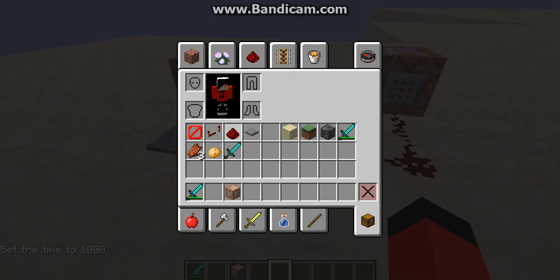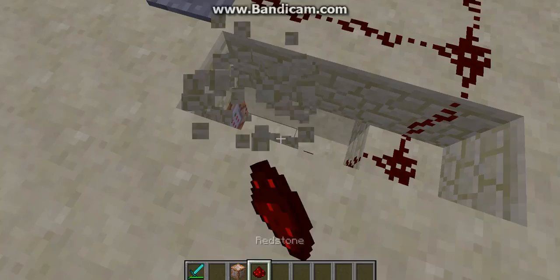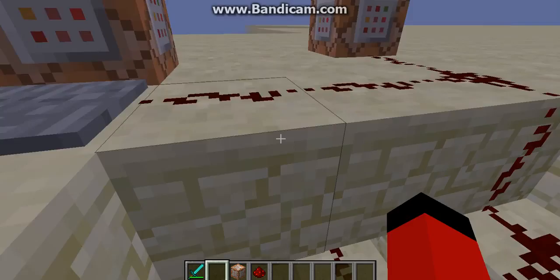Here's how it could be improved — another command block. If we go in the ground real quick, we just drag a redstone. I really don't care if it's open, this is just my redstone area.